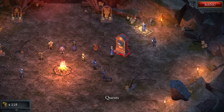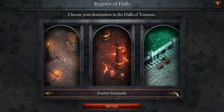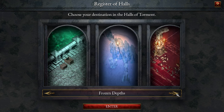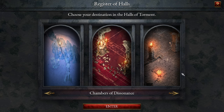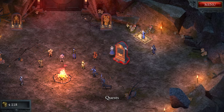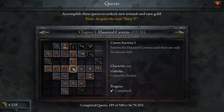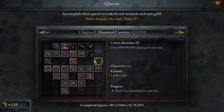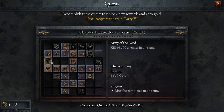The way skill progression works is you'll find this thing called the Quest Board. We've also got the Register of Halls — a set number of levels starting with the Haunted Caverns, then the Ember Grounds, the Forgotten Viaduct, the Frozen Depths, and the Chamber of Dissonance. Once you've picked a level, you go in with your character, slay enemies, find loot, and come back. The Quest Board has a slew of achievements for each level; completing them unlocks characters, gives gold rewards, unlocks traits and passives, and unlocks new pieces of gear.